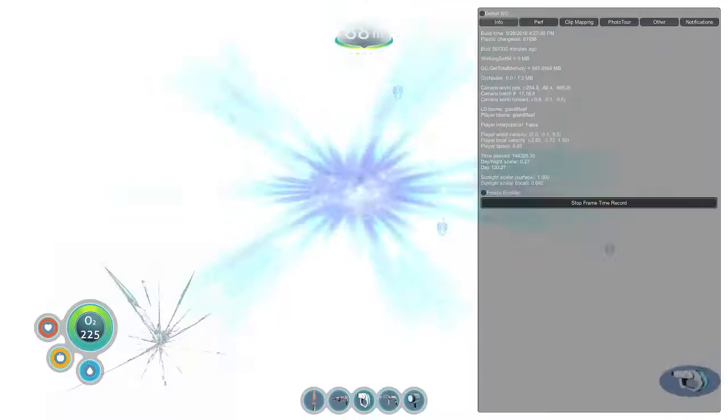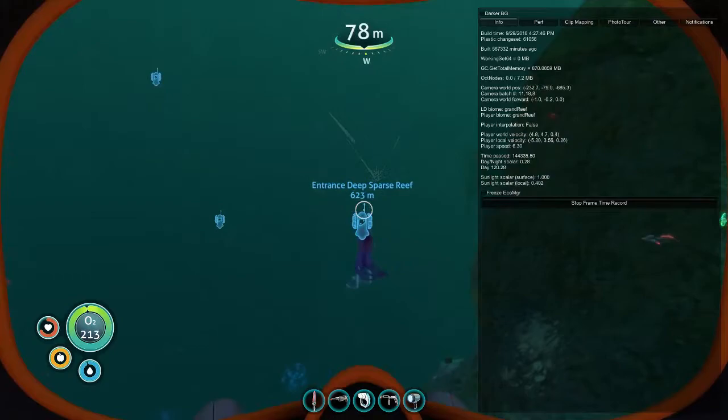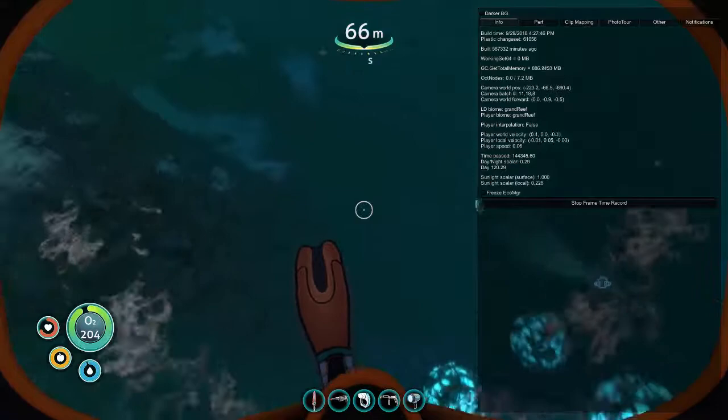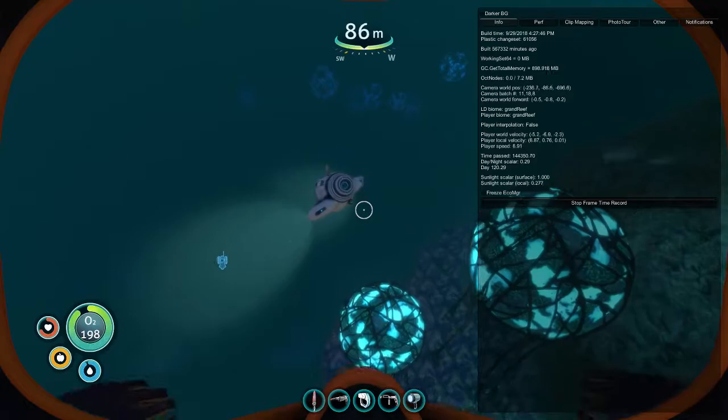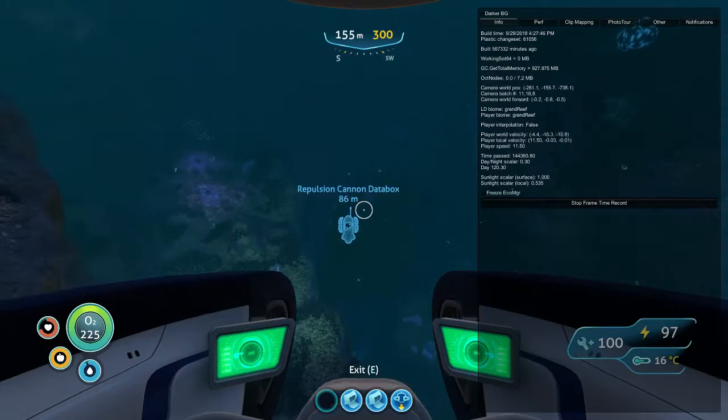So we're just going through the Grand Reef. And I'm being attacked — nasty. Get away from him. Did it destroy my Seamoth? No, there's my Seamoth. Cool, panic over. So yeah, we're going through the Grand Reef. Let's get through it quick. You can see you can be attacked.